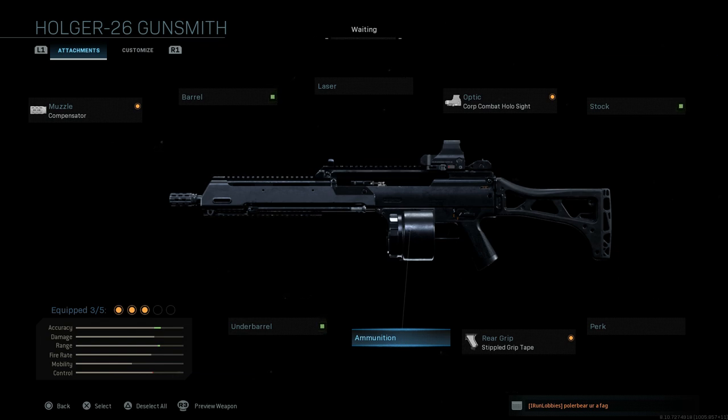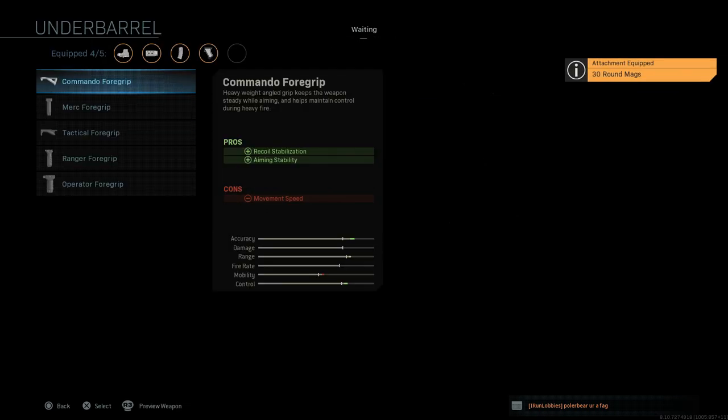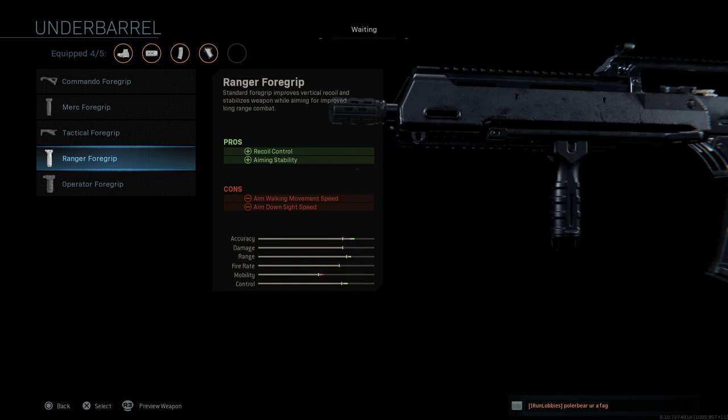The really key attachment for this weapon is changing to the 30-round mag. We're swapping out that 100-round C-mag for the 30-round magazine. This helps with ADS speed and movement speed since we're no longer carrying that heavy C-mag. For the underbarrel, we're going with the ranger foregrip, which helps recoil control and aiming stability.